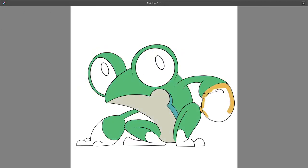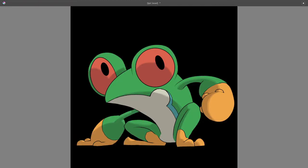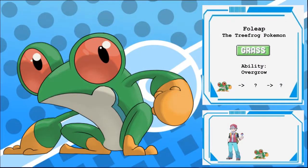My idea for this line is a grass-type tree frog Pokemon that would eventually fight by kickboxing, taking inspiration from the South American martial arts style, Capoeira. Therefore, in its final form, its physical attack stat would be the highest, but for now it will have even stats with the others in the trio. Foleyap, the tree frog Pokemon. In the wild, they live in dense jungles, requiring special care to stay hydrated if in captivity. They are known to be rather outgoing and bond strongly to their team, because in the wild they live in packs. Scientists have observed a hierarchy like a caste system in these packs, and the leaders are quite often their strongest fighter.